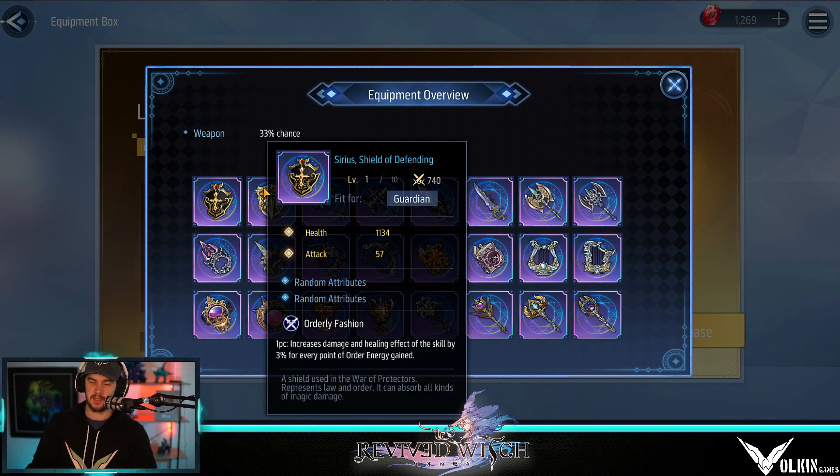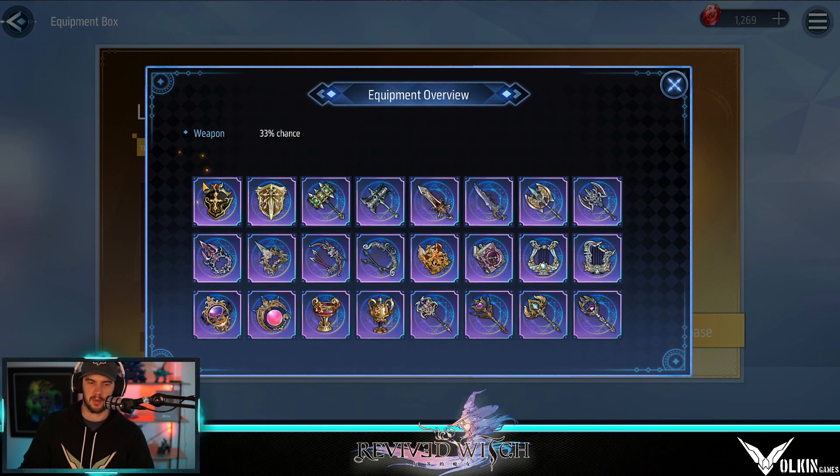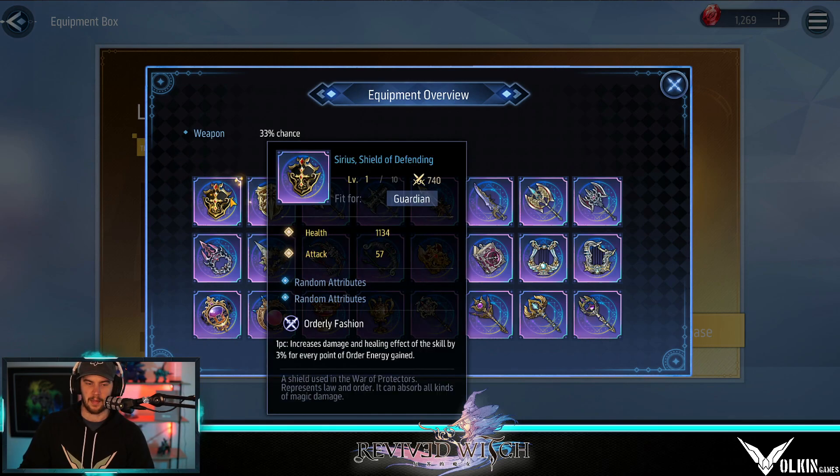The way equipment is going to work is that all the weapons are going to have the same set bonuses. They're all one-piece sets at the moment. Some of the gold ones have two and three set bonuses, but all of the legendary pieces have one set bonus and they're all exactly the same. So if you buy these chests, you have a chance to get this one here, which increases damage and healing effect of the skill by 3% for every point of order energy generated. I've really got to figure out how exactly this works, because if this is infinitely stacking every time you gain order energy, this just seems completely broken — it's infinitely scaling.